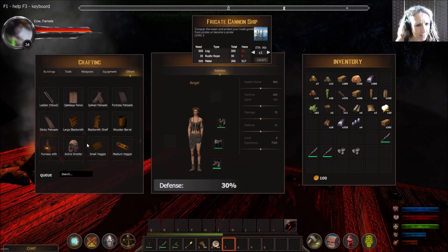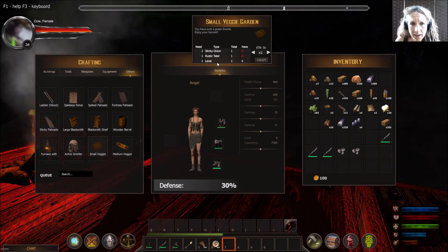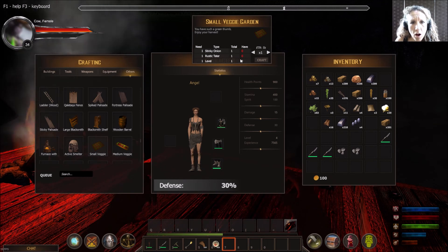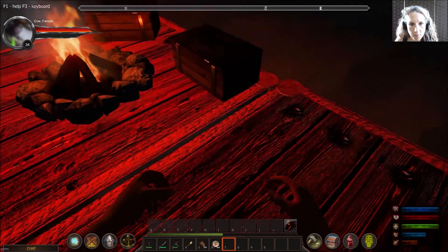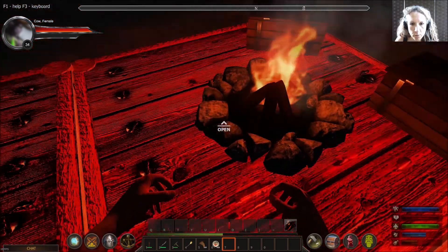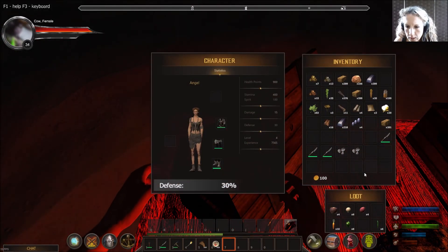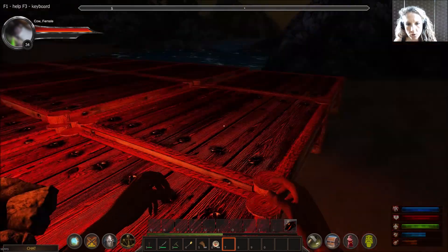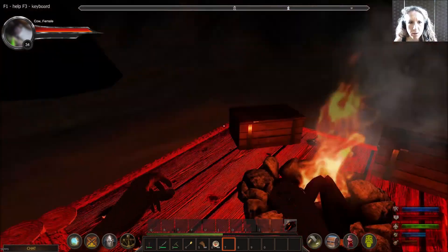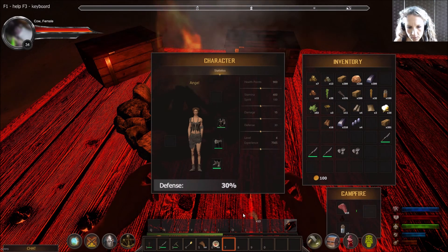Oh, look — a veggie pot! That's so nice! It needs a stinky onion and a rustic tater, level one — we can do that! Do we have a stinky onion? Let's check. I don't think we do — we have a tater though, which is nice. We need to look for a stinky onion. No turtles around my house, which I very much appreciate!